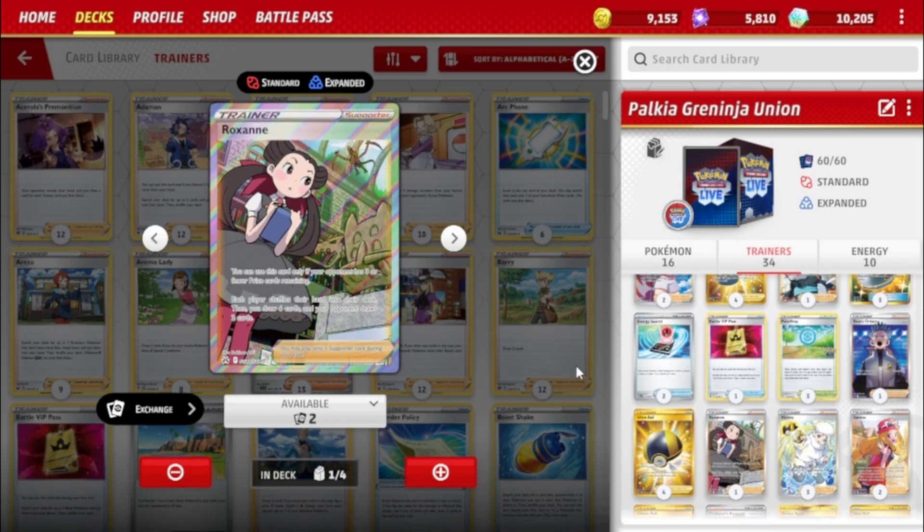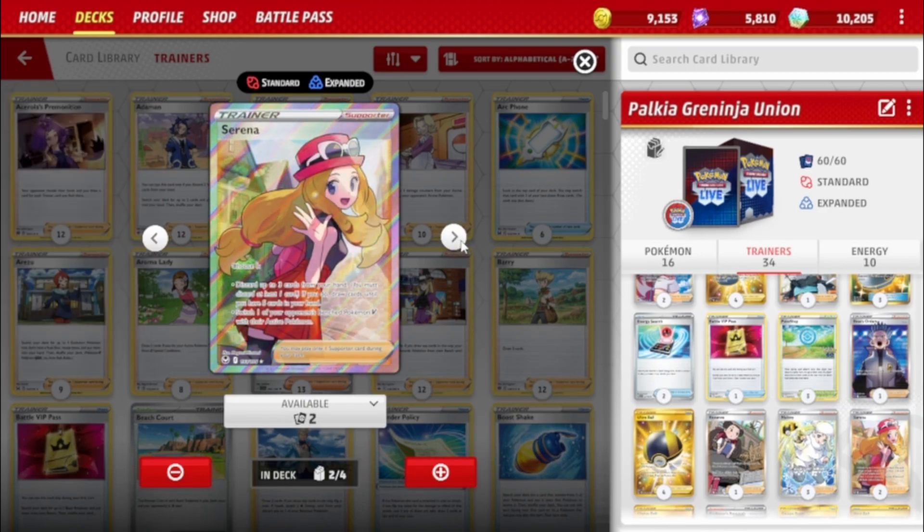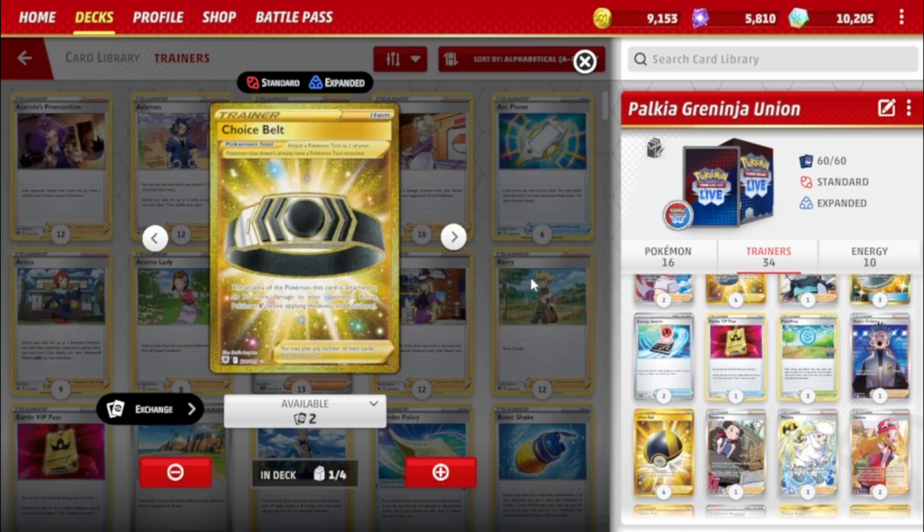Three Melony, a staple in Water V-based decks: attach a Water Energy from the discard pile to one of your Pokémon V and draw three cards. You can attach to Palkia, Lumineon, Suicune, or Greninja. It's really good — lets you attack turn one with Suicune if you're going second. Two Serena with two effects: discard up to three cards from your hand to draw up to five, and also switch one of your opponent's Pokémon V to the Active — useful both to discard Greninja pieces and to bring up V's to finish them off.